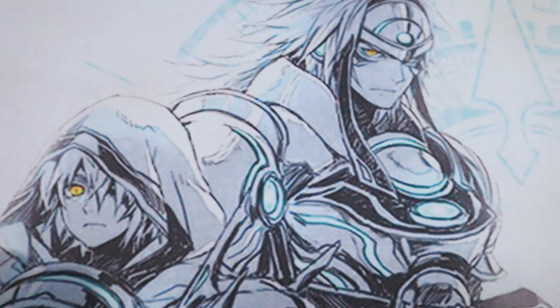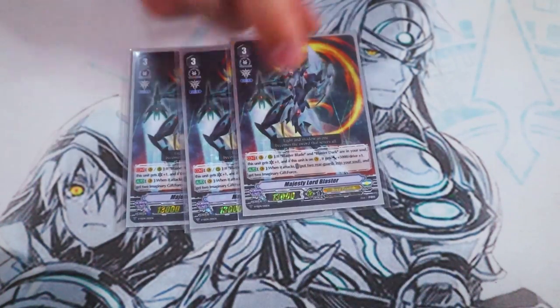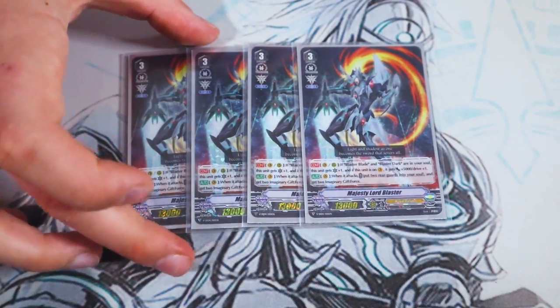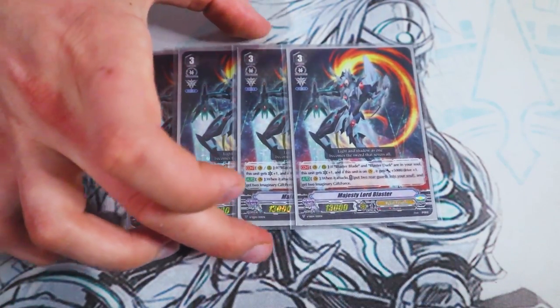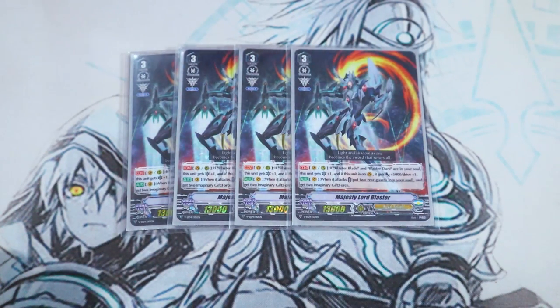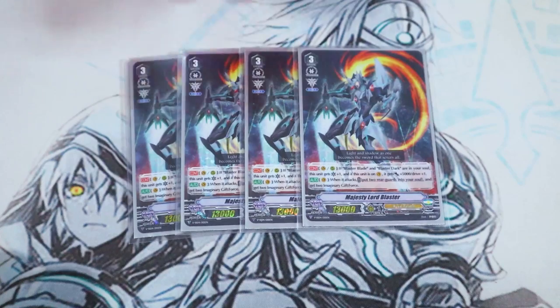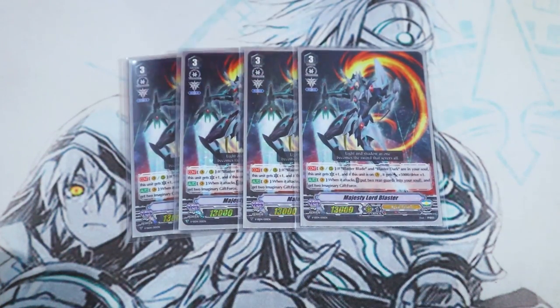We're jumping right into the grade threes. We got four copies of Majesty Lord Blaster. MLB's skill is continuous — vanguard or rear — if you have Blaster Blade and Blaster Dark in your soul, it gets a crit. And if this is on the vanguard circle it gets 5k and an extra drive check, including during your opponent's turn, so it's an 18k wall. Really nice.